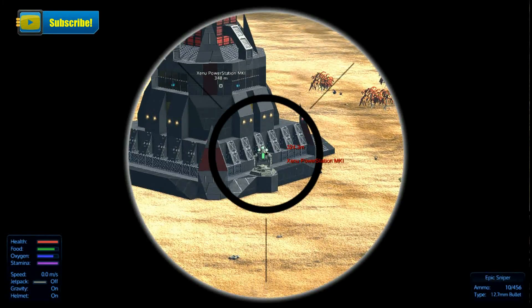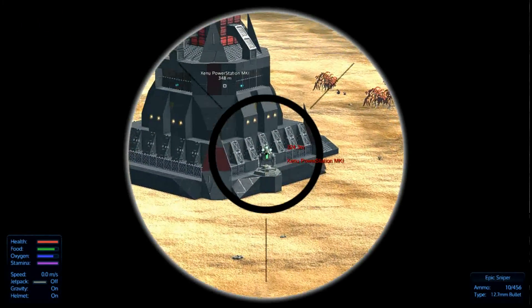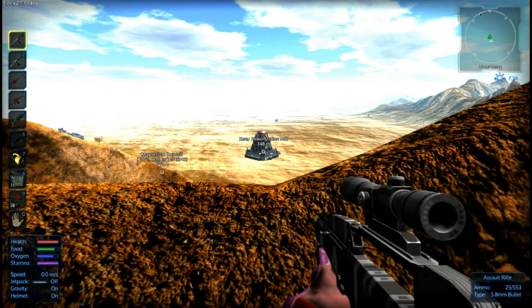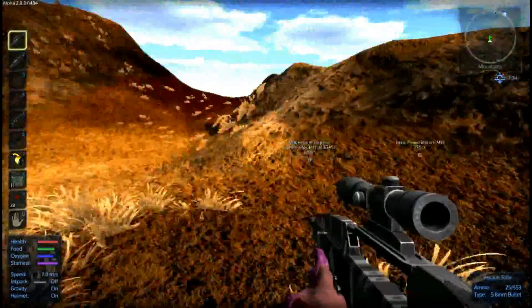I don't know if it can shoot me from here. Plasma Turrets aren't too terribly bad — we can generally dodge them fairly easily — so let us see if we can get ourselves a nice little running start here.